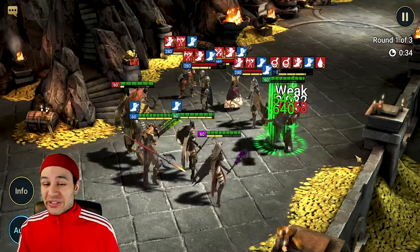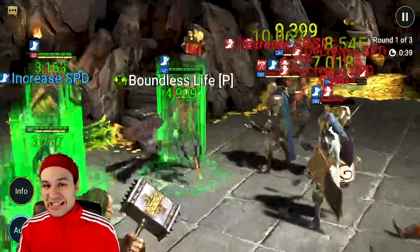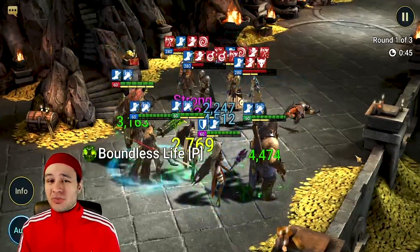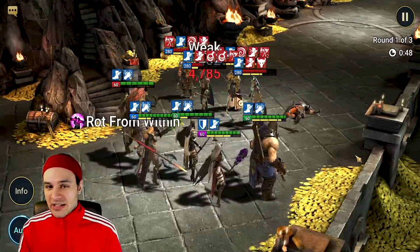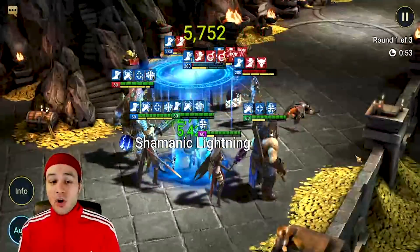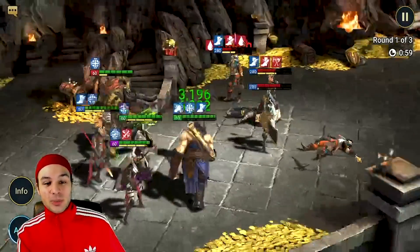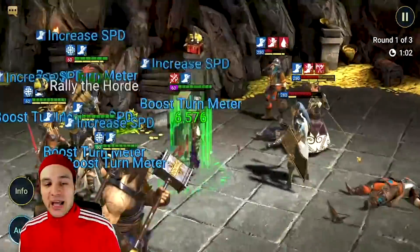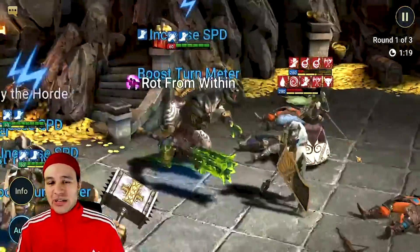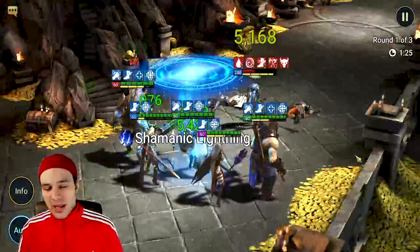This is a perfect example of a control team. Heavy emphasis on CC, reducing their turn meter, and applying debuffs like decreased speed - something people often overlook in this game. Visex with that A1 provoking, ally protection, and constantly reducing the turn meter really goes to show that even without defense down, you have the advantage of controlling the entire wave, which pretty much guarantees you're taking a very small amount of damage.